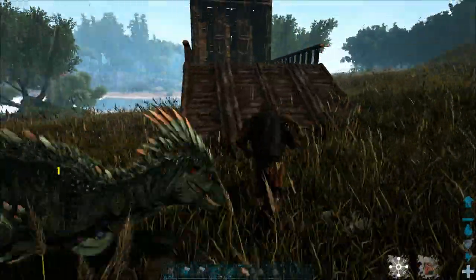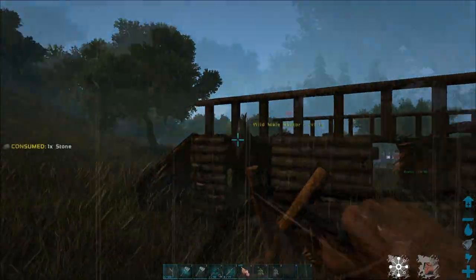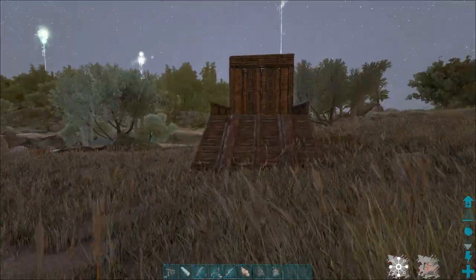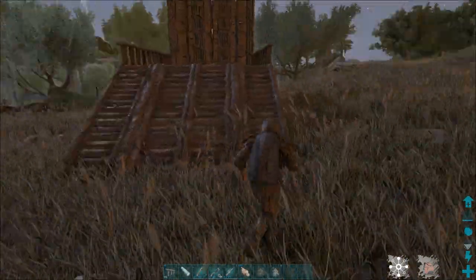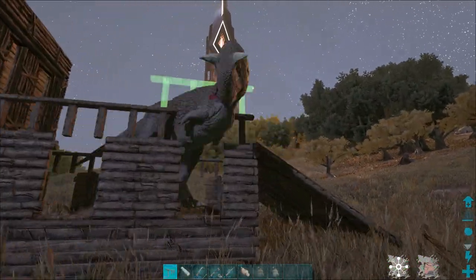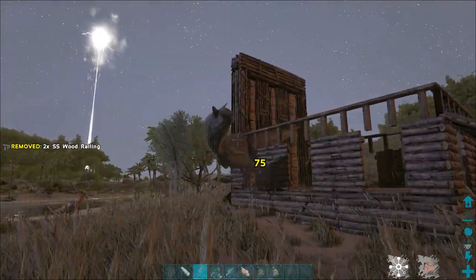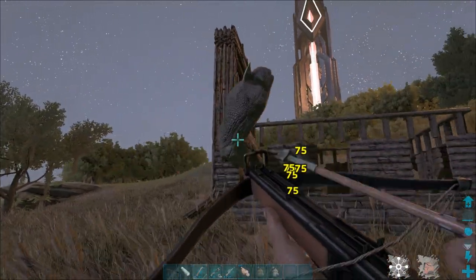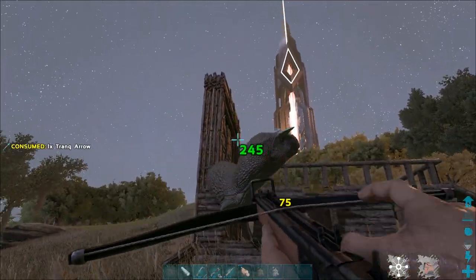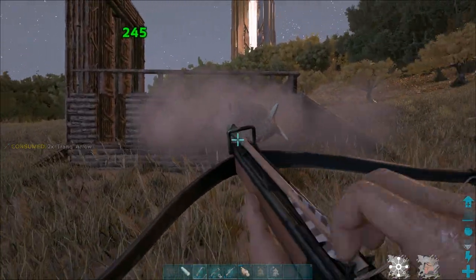You can also use it to trap raptors — same concept, just lead them in. They won't be able to destroy the cage either. You can of course tame something bigger too. I think the biggest carnivore you can tame with this is a Carnotaurus, but you need to do one extra step. Just lead the Carnotaurus into the cage, but you need to put railings on top of the ramps because they can walk over one wall tile high structures. So to make sure it doesn't escape, just put some railings there. And boom — you got it trapped and you can knock it out safely.